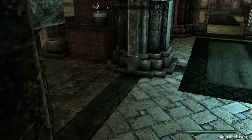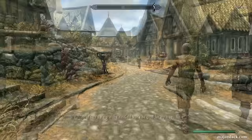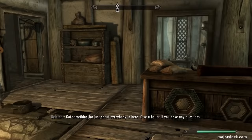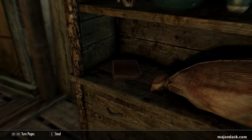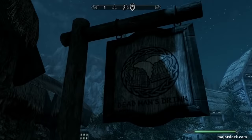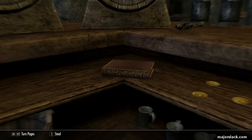Next, let's go to Whiterun. Go to Bellathor's General Goods. In his shop, at the back to the left, is the Biography of the Wolf Queen. Read it — don't steal it. That levels up your speech to 48. Next, let's go to Falkreath. From the fast travel point, head down, hang a left, and go into Dead Man's Drink, the local inn. Go behind the counter, look down, and find 'A Dance in Fire.' Read it — don't steal it. That will level up your speech to 49.